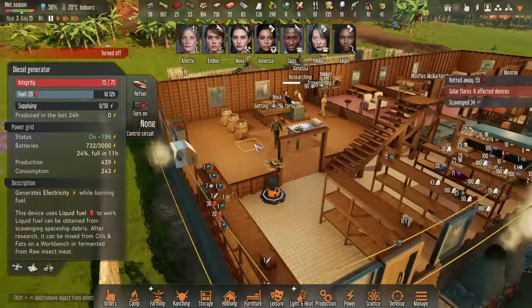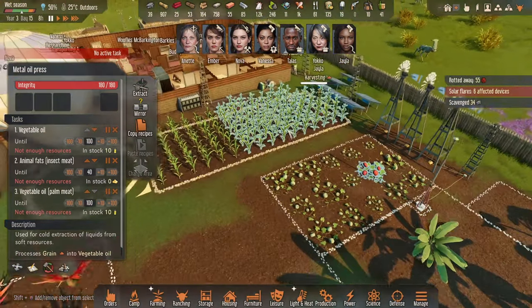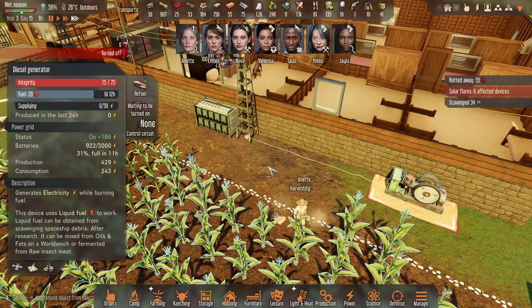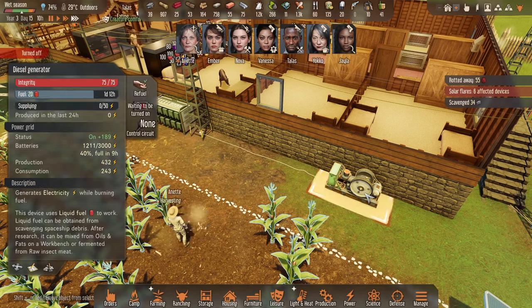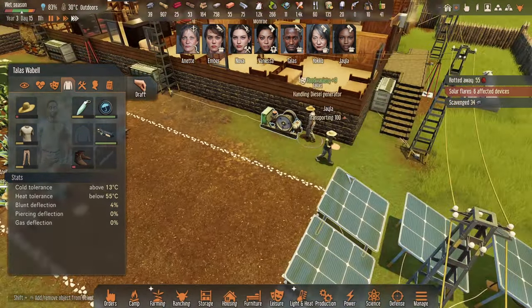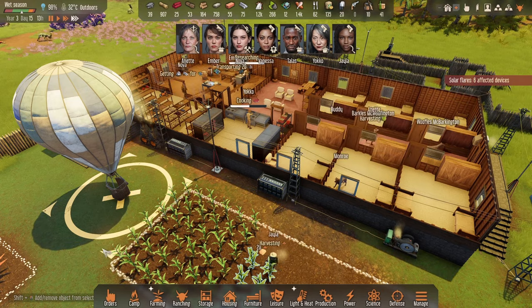We're down to only 50 fuel — why aren't we making more? The press needs the harvest to be done first. Let's switch the generator back on to top up power, since the solar flare is increasing power drain across all devices. We normally have enough solar but the flare is affecting output. Someone is handling the diesel generator — stocking it up — so hopefully that little boost can charge the batteries enough that we don't run out of power.